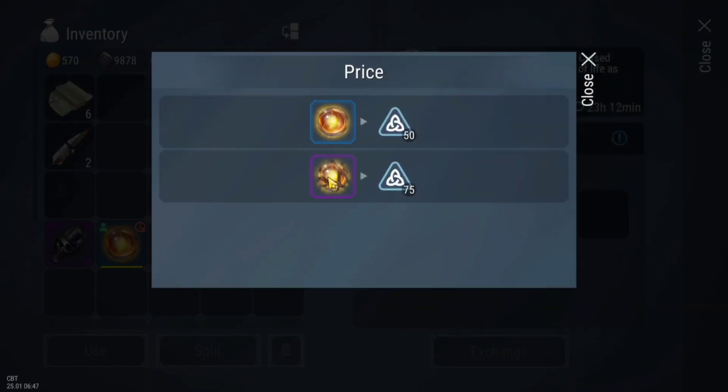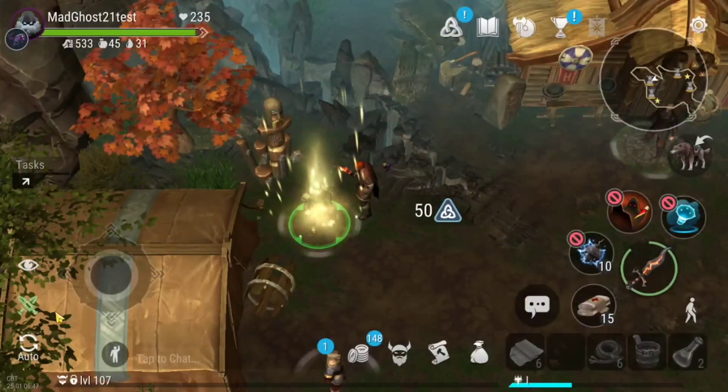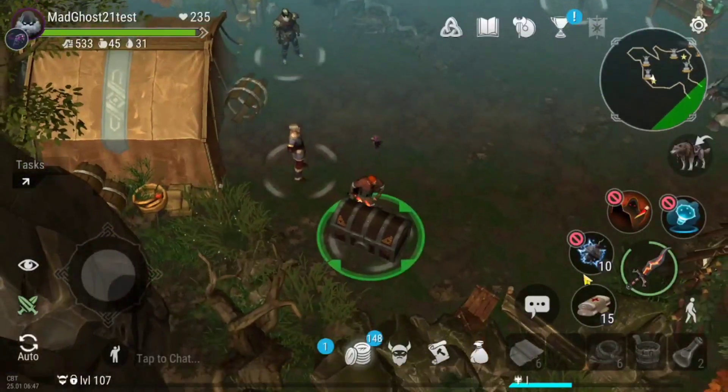Keep in mind that the yellow tomb gives a small orb and the red tomb gives a big orb. There is also a limit on giving orbs, so keep that in mind. The Dead Water can also be exchanged for reputation points, but there is a daily limit.